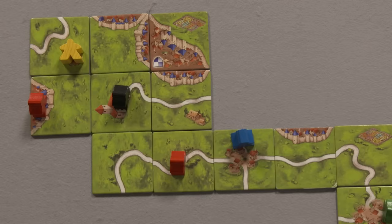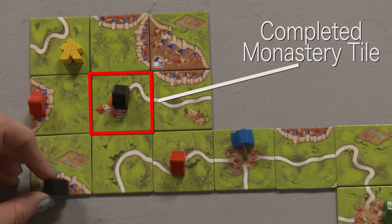Monastery tiles allow a player to place a meeple as a monk. Monastery tiles are considered complete when they are completely surrounded by other tiles, at which point the monk can score points.